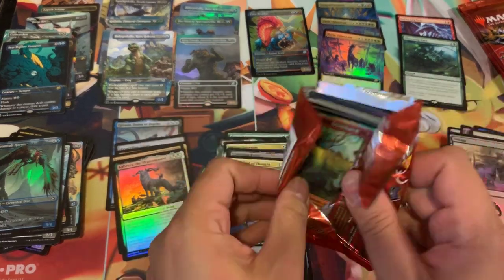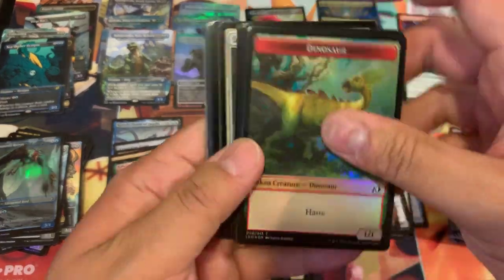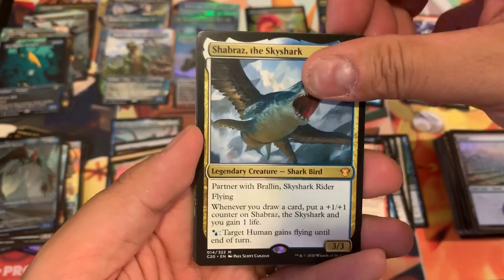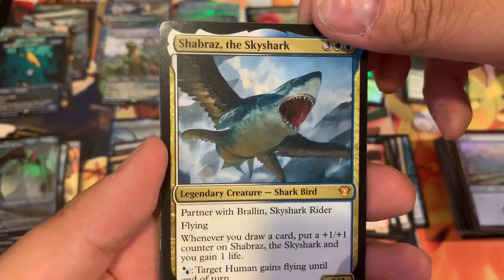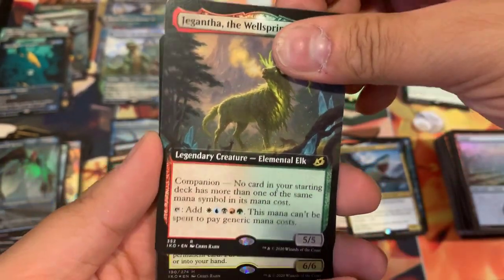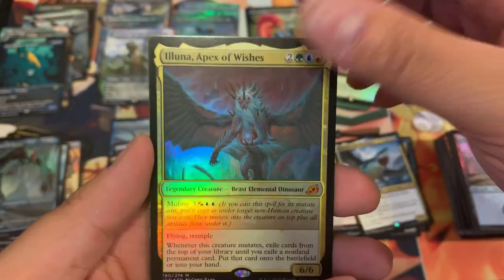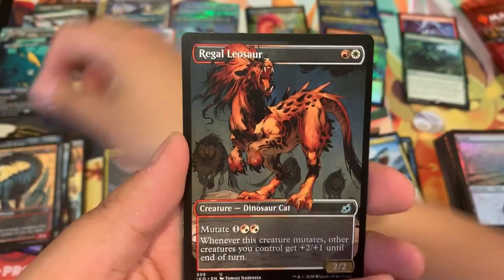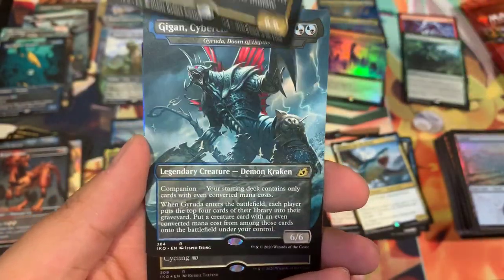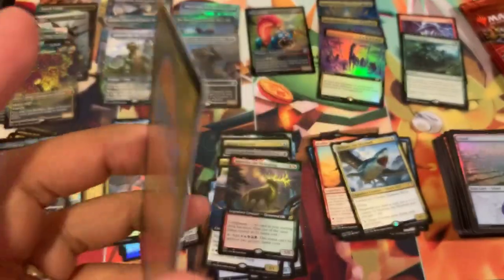Last four packs — we need to see some spicier Godzilla hits guys! I want my Godora. Godora, where are you? Shabraz the Sky Shark — it's a freaking shark with wings! Garganta the Wellspring, Oko makes an appearance, Illuna Apex of Wishes foil mythic, Claw Piercer.